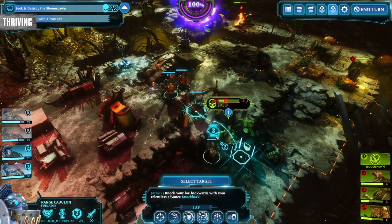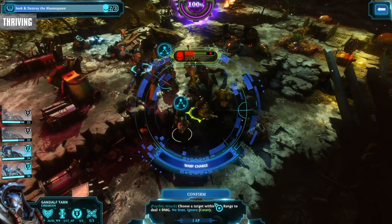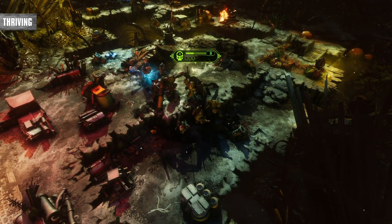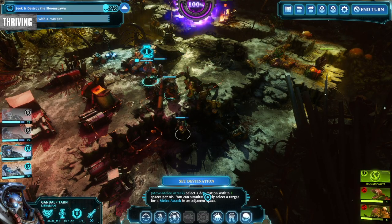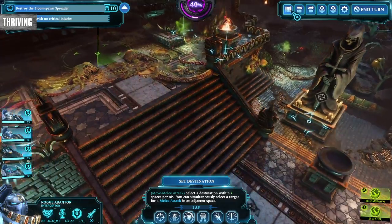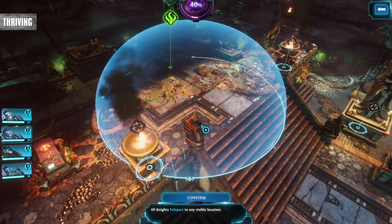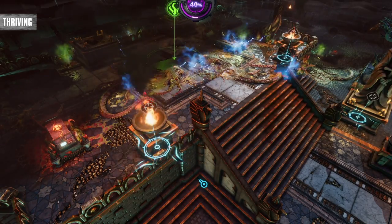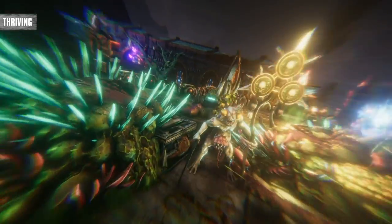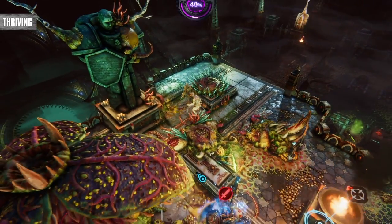When you're on a mission with a clock, like destroying a bloom spreader, sending a fast knight up front to scout and then teleporting all the rest next to it can save valuable time, especially if you can take out the plant in one turn before enemies can react. Gate of Infinity is unlocked early and it's the S tier of stratagems — the game doesn't seem to know what to do if you simply teleport all your knights where you want them.